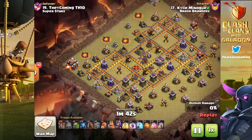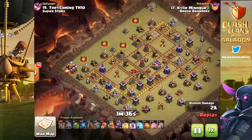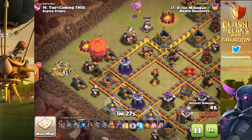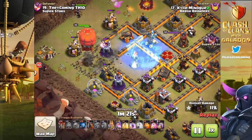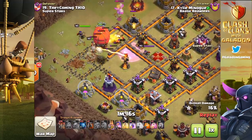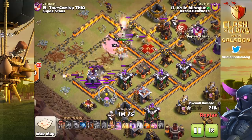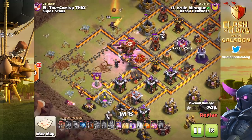Watch the Stone Slammer move in — it is going to be incredibly strong at Town Hall 10. It almost makes me feel like what's happening to Town Hall 10 now is what happened to Town Hall 9 over the past year. It is certainly going to get easier to drop three stars on high-level war bases at Town Hall 10. And check out the wall damage — in addition to all the amazing things, the Stone Slammer slices, dices, cuts, and crushes walls. Big damage bonus on walls.